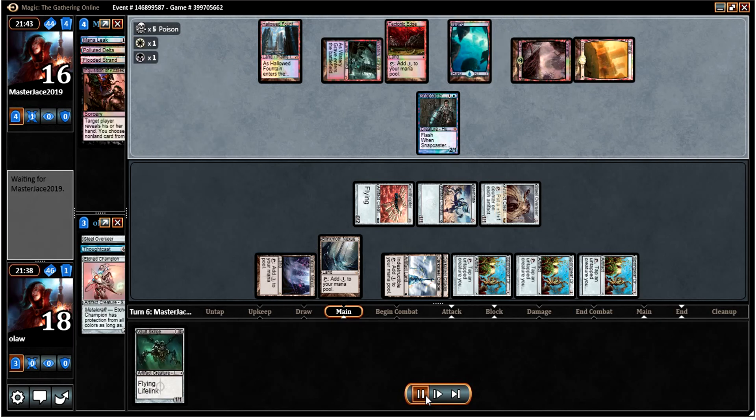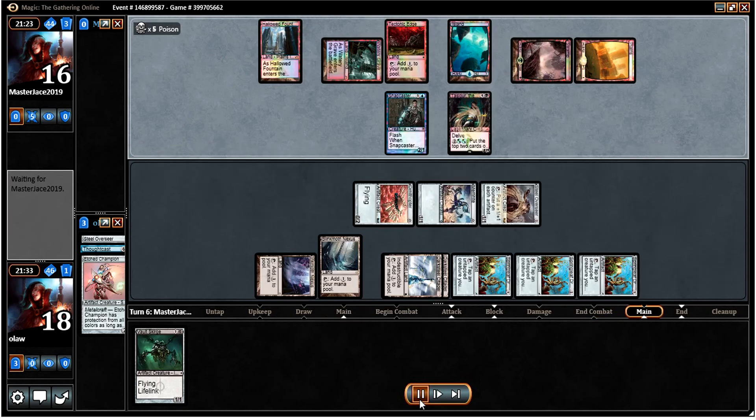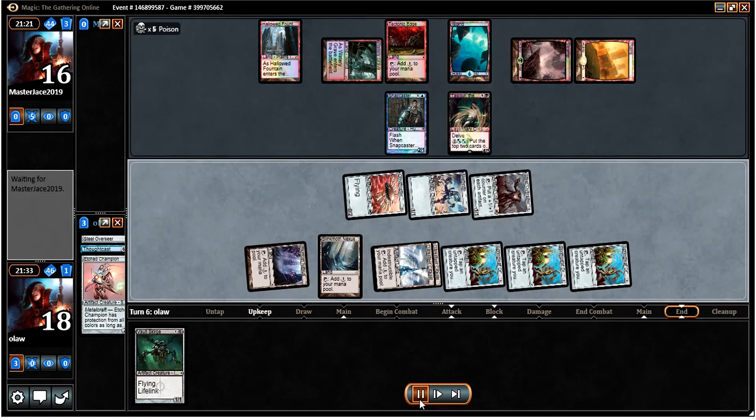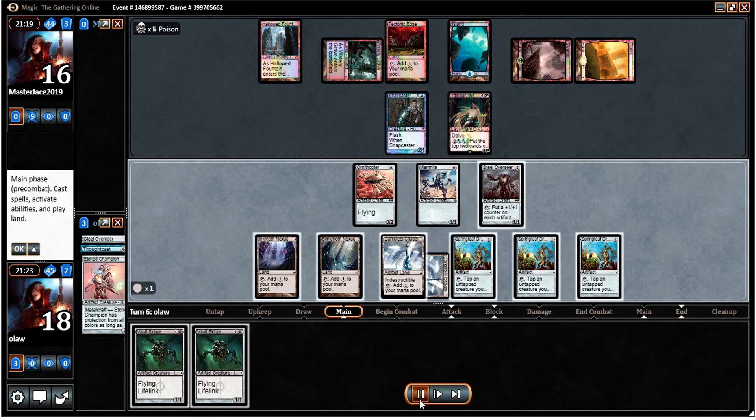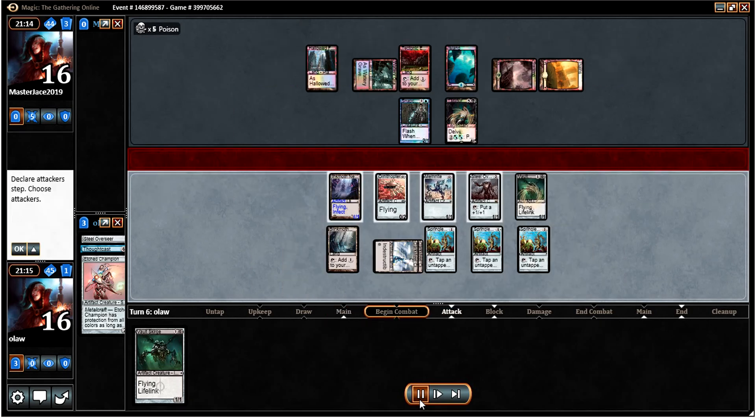He plays Inquisition and takes our Etched Champion. Drops a Tasigur and also plays a Tech Edge, which is pretty unfortunate for us. Knowing he's running Tech Edge, I probably wouldn't have run out this fourth land — that's one of the best ways to play around Tech Edge. We don't really need that many lands in play, so if we can avoid playing the fourth land that leaves us in a fairly good position relative to that kind of card. But obviously I didn't know he was running Tech Edge.